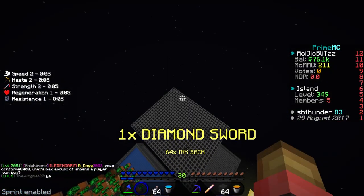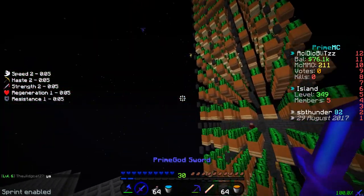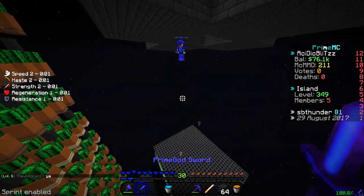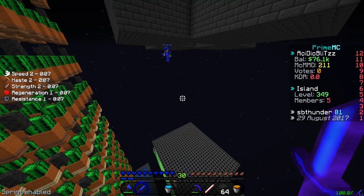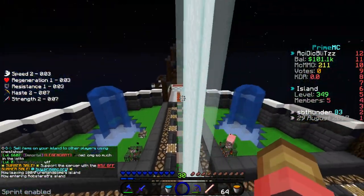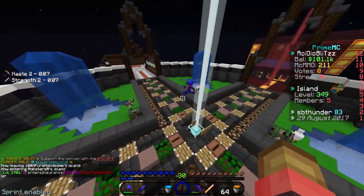Heck yeah it is, man. We've got to find an island that... Oh, thank goodness - I threw my sword down there by accident. No, I got it back, don't worry. Then just get a free sharp four - it's only sharp four though, not a big deal. All right, here we go. Oh, here we go. Is this a hub? This looks like a hub.